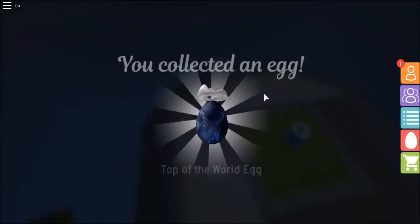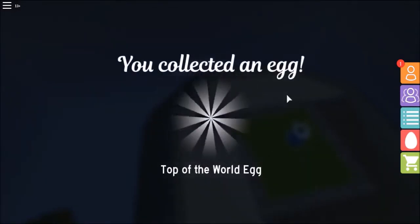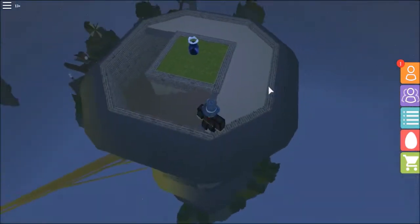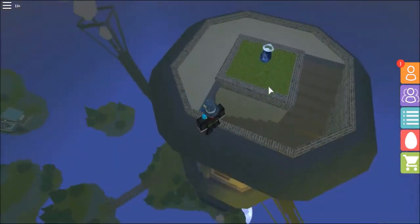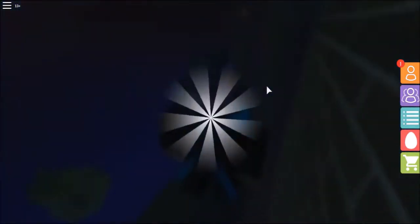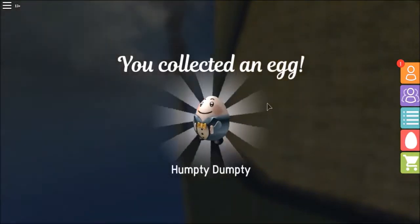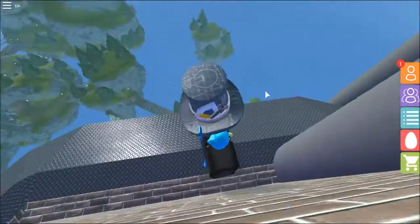You'll only get one egg even if you interact twice or three times. Now for the other egg using the Humpty Dumpty poem clue — you just need to jump off the building during night time. I'm jumping in a safe place so I won't get killed, and we got the Humpty Dumpty egg. That's the second and third eggs including the one from the previous video.